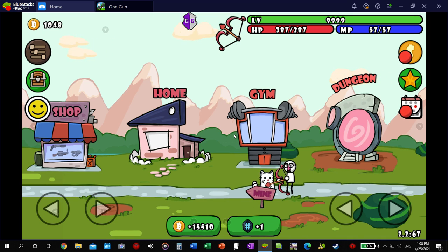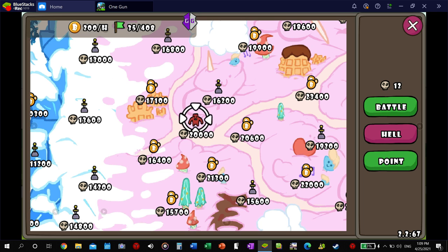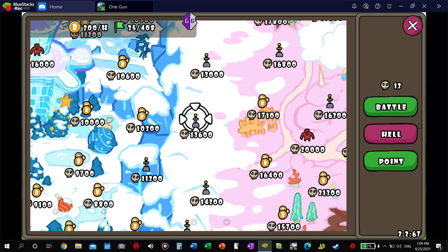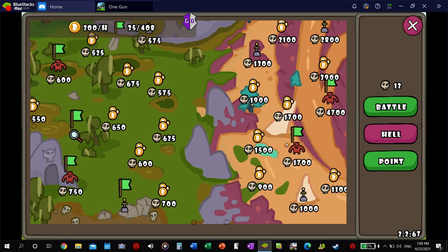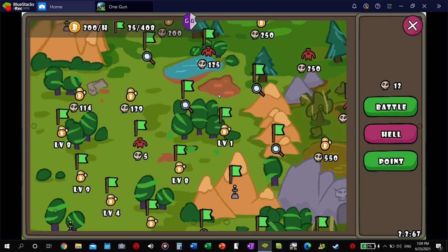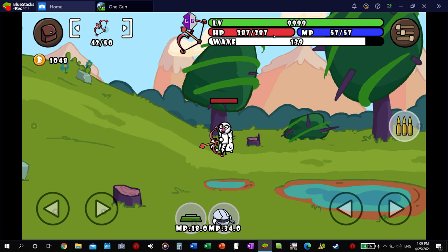Hi guys, today I'm going to show you how to hack this game called One Gun. Basically you just run around, beat these waves, and then you get skills and stuff. It's a pretty fun game, but I haven't figured out a way to hack the money yet. But using Game Guardian, you can change the values of both the health and the mana.